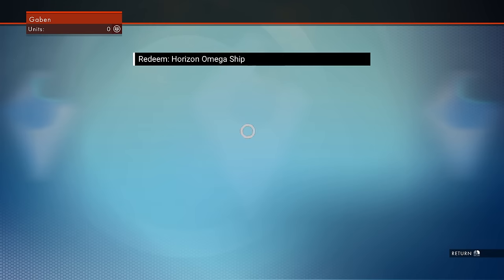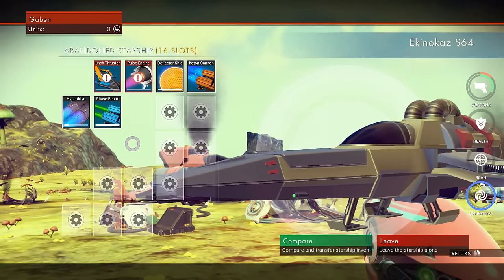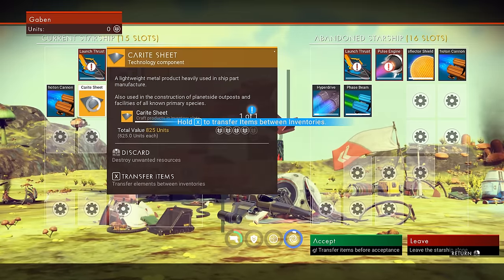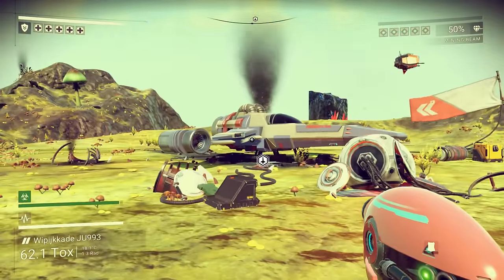Right now we're going to redeem bonus content, which is the pre-order ship I get. It's the Horizon mega ship and we are going to compare it to my current ship. Look how much better it is! We're going to move this carite sheet into there and then accept that. Our ship looks 10 times cooler, but it's still broken.